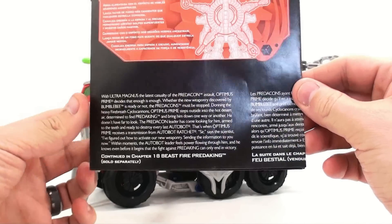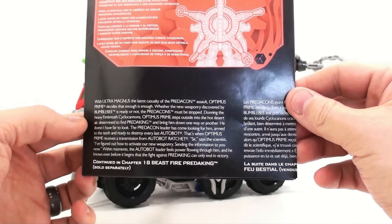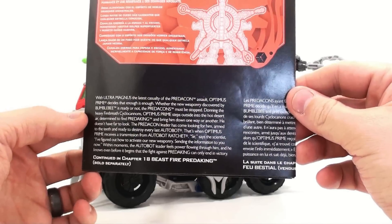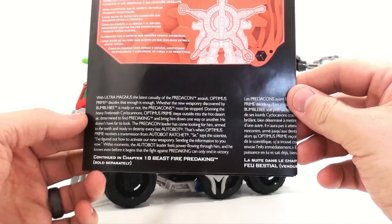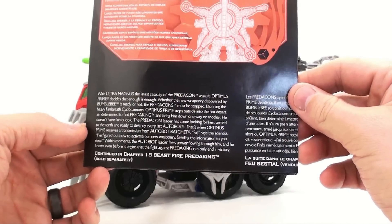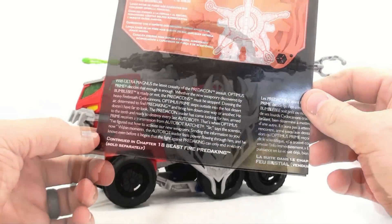Whether the new weaponry discovered by Bumblebee is ready or not, the Predacons must be stopped. Donning the heavy fire breath cyclocanons, Optimus Prime steps outside into the hot desert air, determined to find Predaking and bring him down one way or another. He doesn't have far to look. The Predacon leader has come looking for him, armed to the teeth. Ratchet transmits activation codes for the new weaponry, and Optimus knows the fight against Predaking can only end in victory. It continues with chapter 18, 'The Beast Fire Predaking,' sold separately.